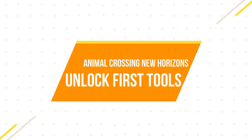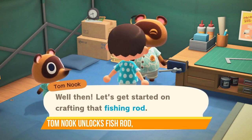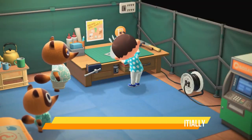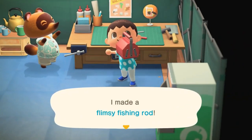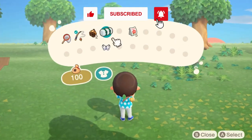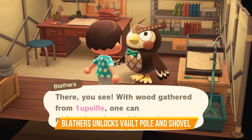When you first start the game you'll quickly realize that you have nothing except your starter clothes. On the second day, talk to Tom Nook and attend his DIY workshop — this will unlock the bug net and the fishing rod. Then you can start donating bugs and fish to Tom Nook, and he'll unlock the flimsy axe. Once you've donated a total of five bugs and fish, he'll give you Blathers' tent. Place it down and Blathers will be there the next day; talk to him and he'll unlock the vaulting pole and the shovel.